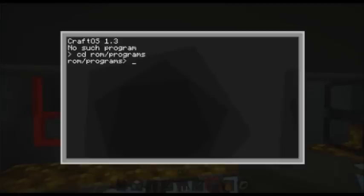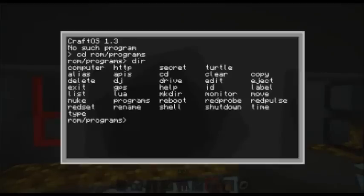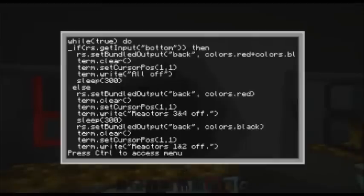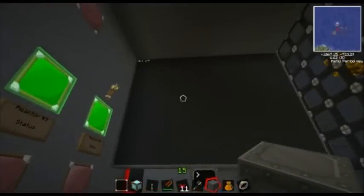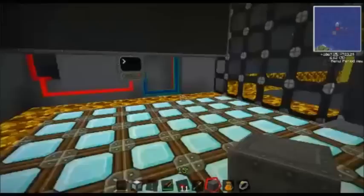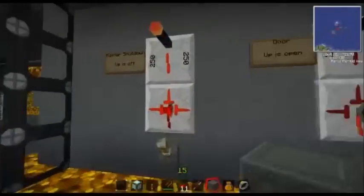Into the computer here. There's one I call 'Nuke,' which sort of looks like this. I normally keep it running on the top monitor here — it shows its status. Right now all four are off. Over here there's a master shutdown and the door lock.